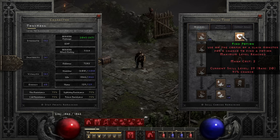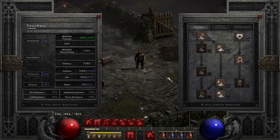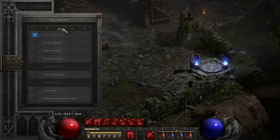If you want to spec into this correctly: put one point in Find Item, then fill up points in Find Potion until you don't get a 2 or 3% progress anymore. When it says next level it's like only going from 73 to 74%, then you start pumping up Find Item with hard points. That's what I recommend. With decent gear and battle orders buffed up, I have a 75% chance to loot them again.